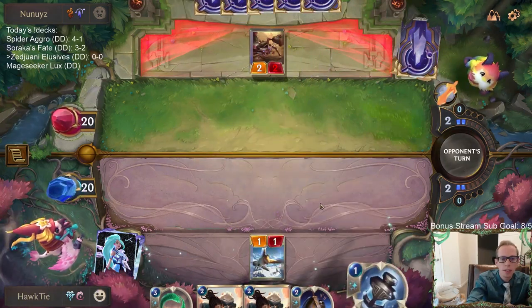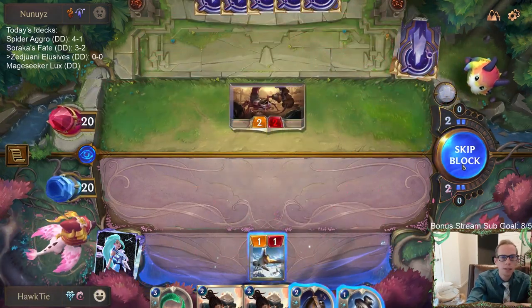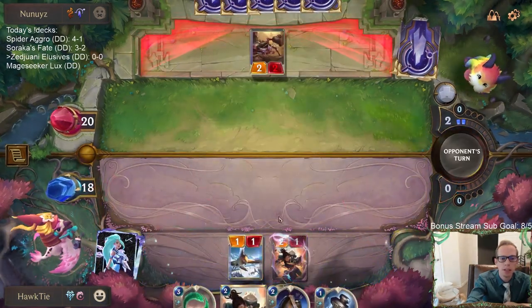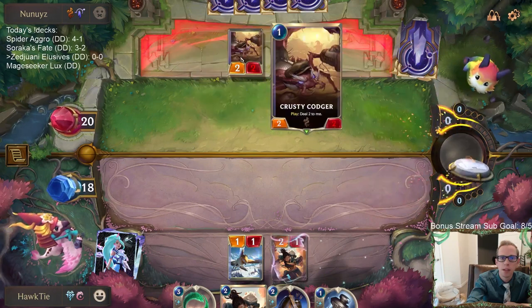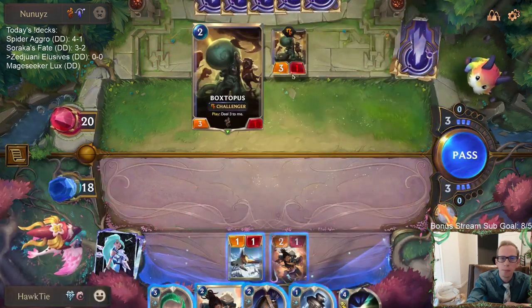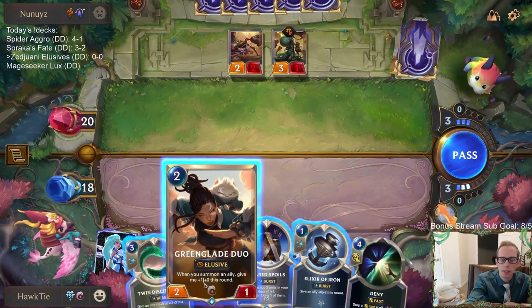Elusives are good against Tom Kench Soraka. Basically their only hope is having Tom Kench for removal and having Hush — those are the things they want. They played the Box to Post — that card's removal. I don't really know why they played that; I guess I just wouldn't have played anything else.